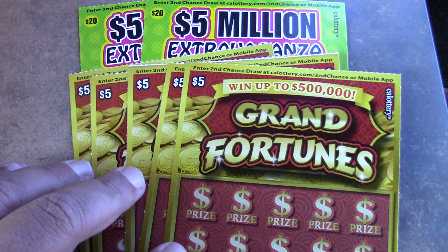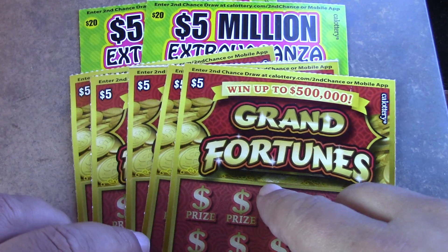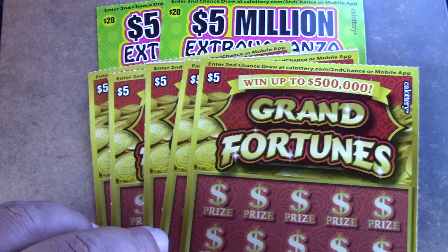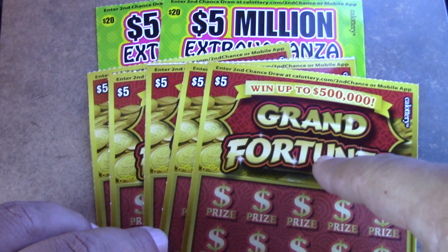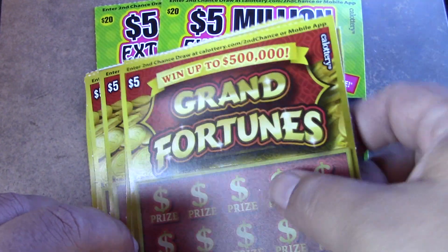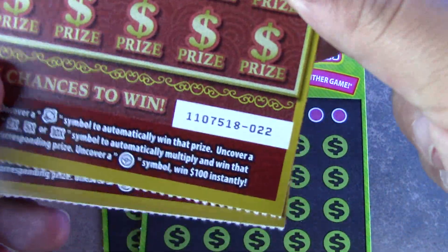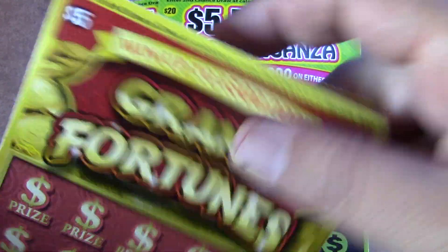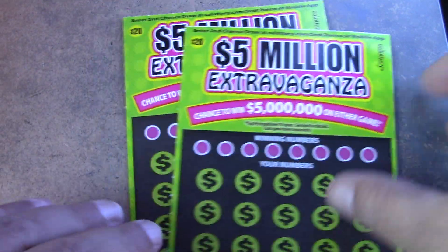How's it going everybody, Rhino Scratch is back with another scratch video. Today we have a little bit different of a session — five in a row of the Grand Fortunes tickets, $5 tickets, tickets 22 through 26, and two of the Five Million Dollar Extravaganza tickets, $20 tickets, tickets number 15 and 16.